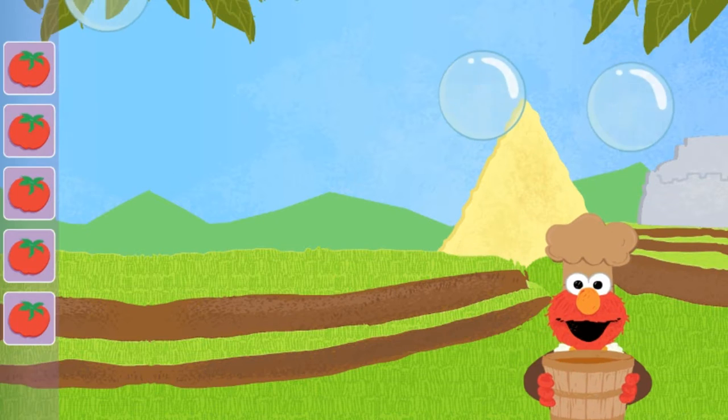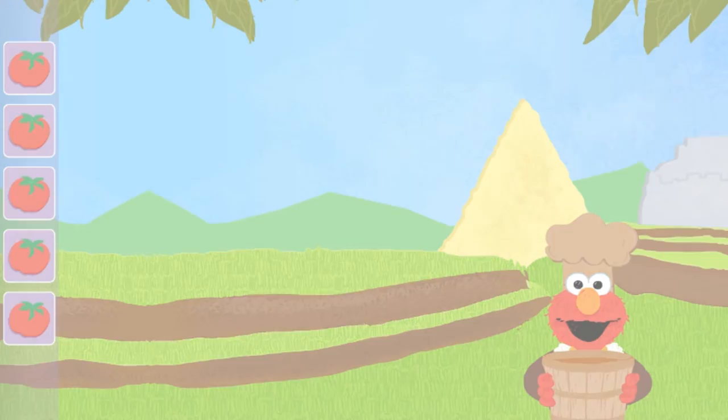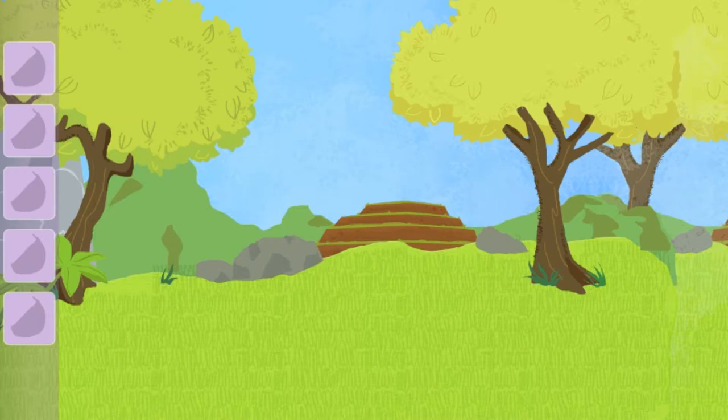You got it! You helped Elmo catch five tomatoes. Now, find five blooms of garlic.